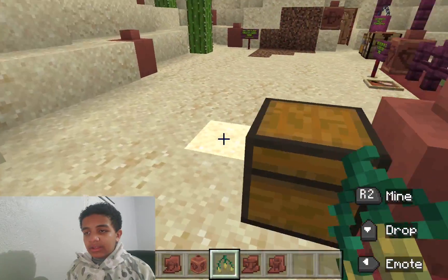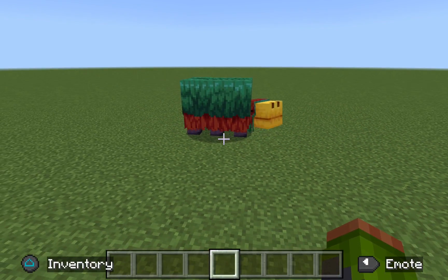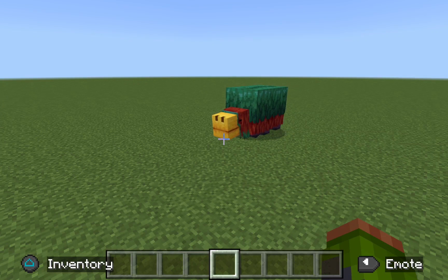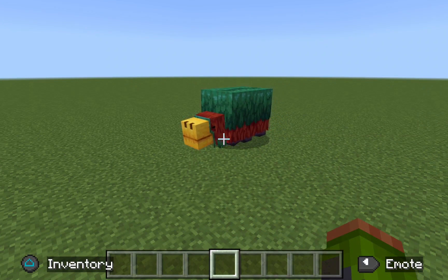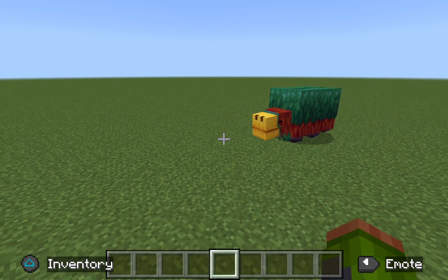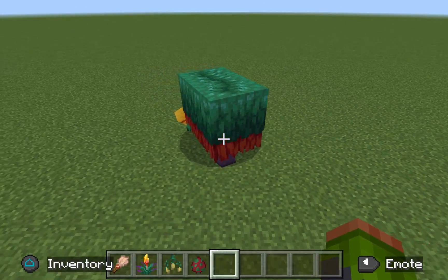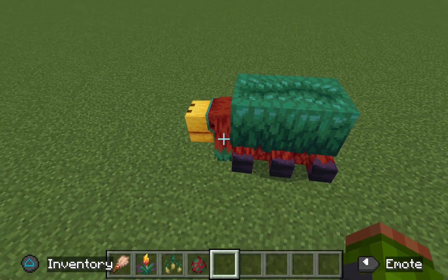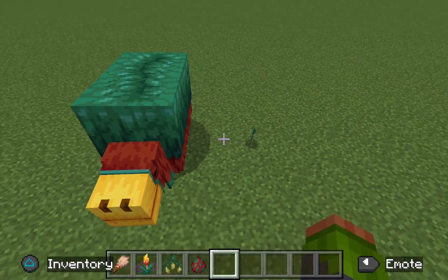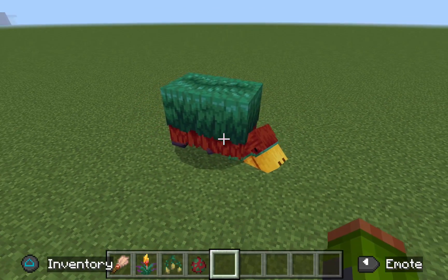As for the Sniffer, there's actually a really cool animation to highlight. The Sniffer has three stages: in the first stage it walks around sniffing with its head above ground, looking for seeds. In the second stage it puts its head into the ground, at which point there's a guaranteed chance it will find a seed. After that, it buries its head in the grass and sniffs out a seed. One thing to note: it cannot do this on sand, so if you're trying to do an archaeology-themed farm, it will not work on sand — keep that in mind.